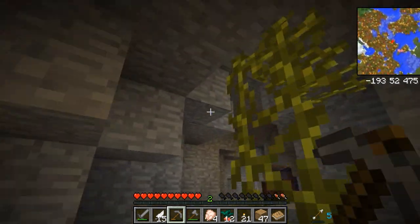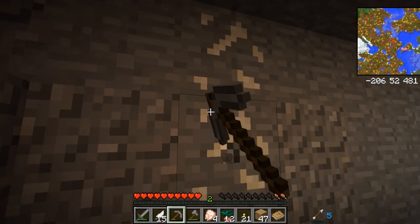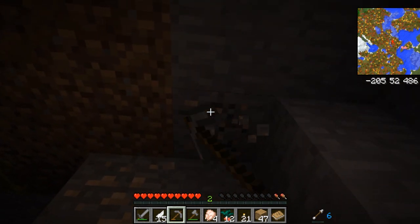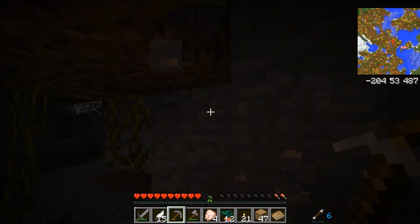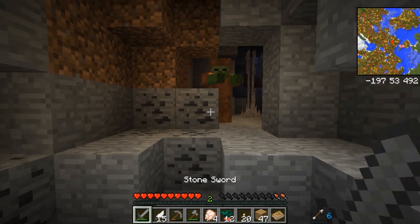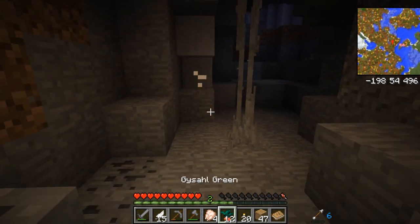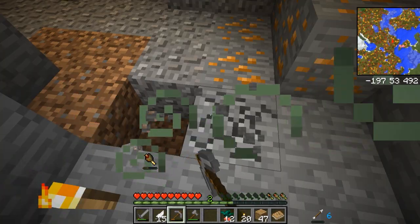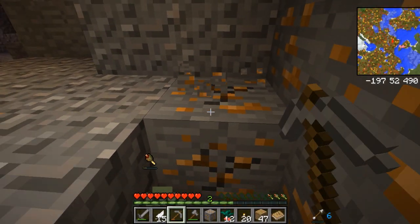What else is there? These plants give you bones and arrows — basically an endless supply, which is nice. We're gonna have to kill a zombie for some rotten flesh to eat. Speaking of zombies — there's one now! Got some rotten flesh, and eating it helps us. I like that little icon. Can we mine this copper with stone? Yes we can — that's what I thought.